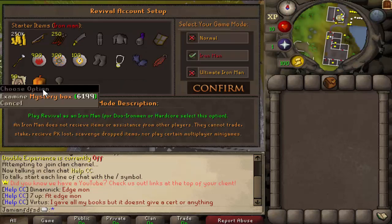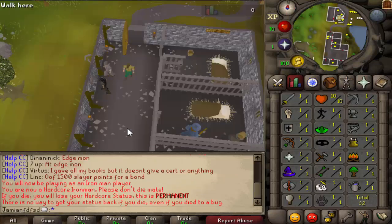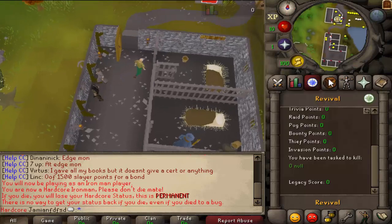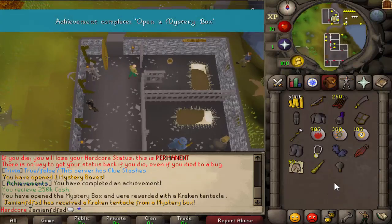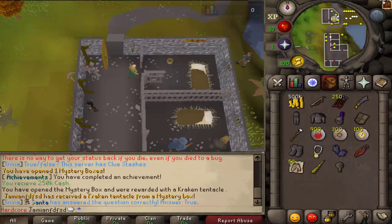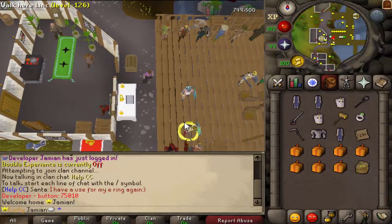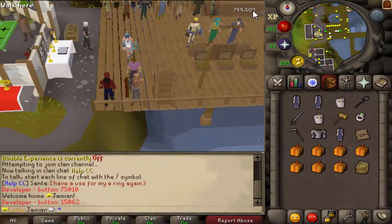You'll also notice that new players now get a mystery box and an old X device as part of the starter items. I decided not to do a client update because there was only that one thing, so I figured I'd wait for other things. The Bond is back in the Slayer Shop — I did raise the price.